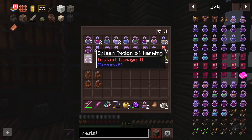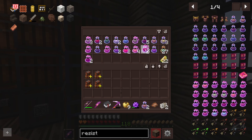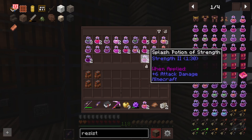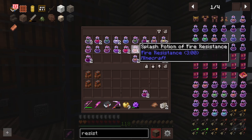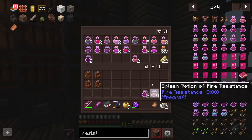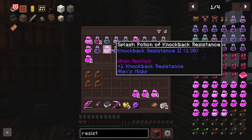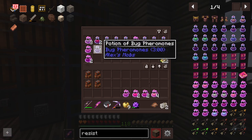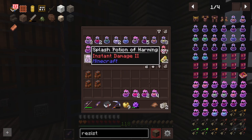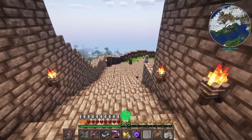We've got strength two. Two different types of strength two, that's weird. Oh, that was splash. Well, screw it, let's take the splash with us. These are all splash two. Let's take some splashes, why not? Knockback resistance, screw it. He's 4,000 away in that direction. That's a long travel off.